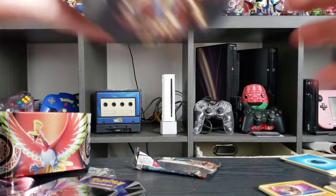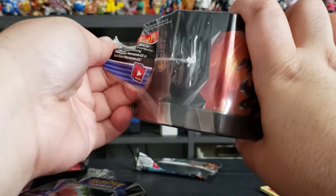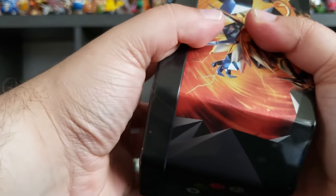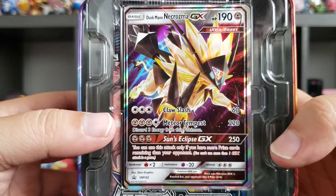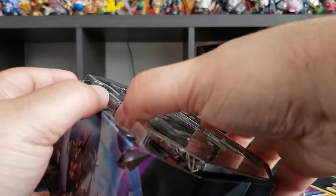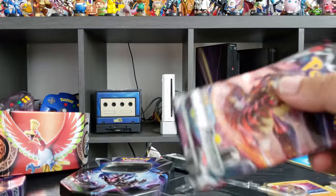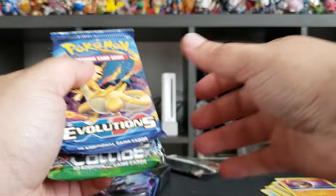Last but not least, we open the tin for Dusk Mane Necrozma. Dark Mane Necrozma — put that on the side. And we have four boosters. We'll start again with XY Evolutions.